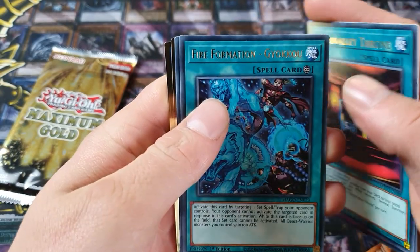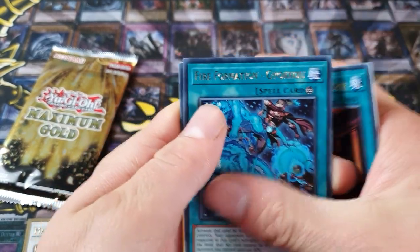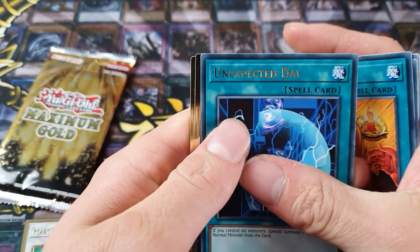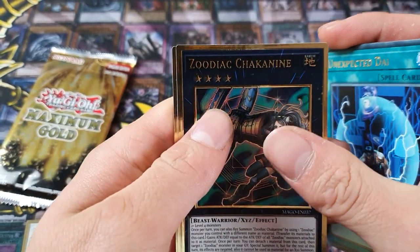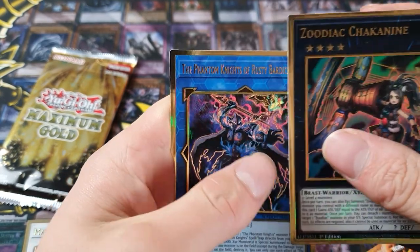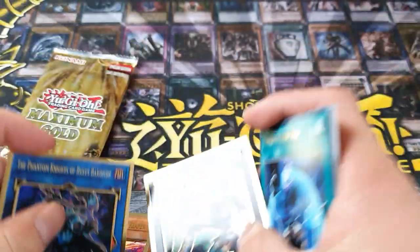Necrow Folly, Fire Formation, Trade-in, Unexpected Die, Zodiac, Shackanan, and Sea Phantom Knights of Rusty Bardish. Sleep away.